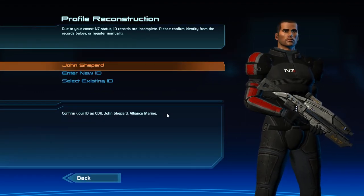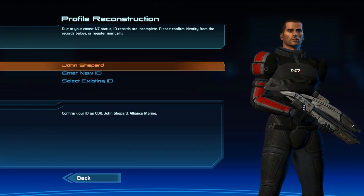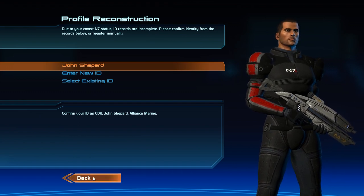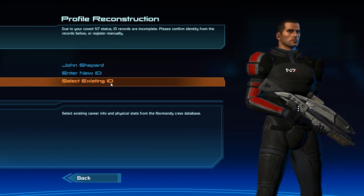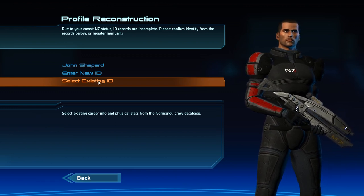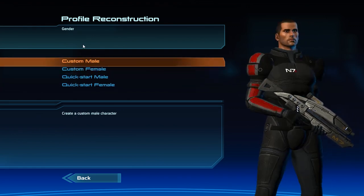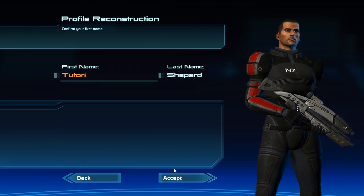We're going to start off by going through character creation to show you how to set up your character. In general, once you have done this one time, you should be saving right when you gain control on the ship. You want to do custom male or female — it doesn't really matter. There's no difference in male versus female, so we'll just call this 'tutorial.'